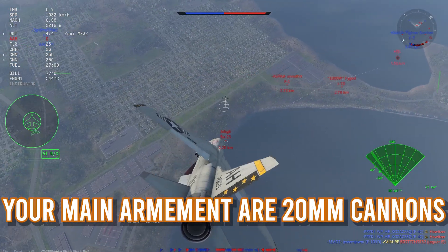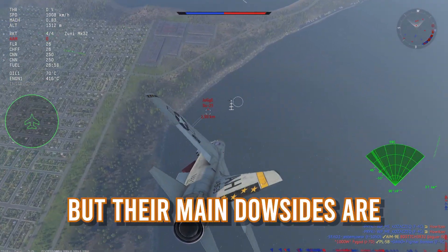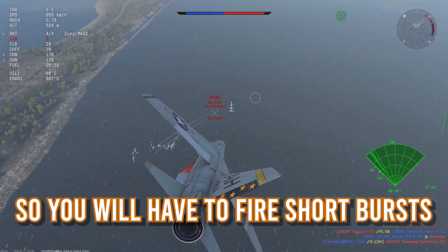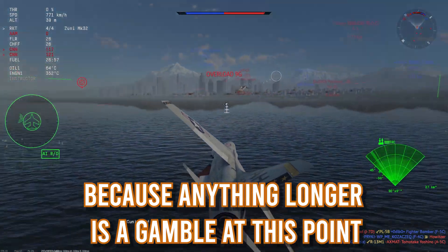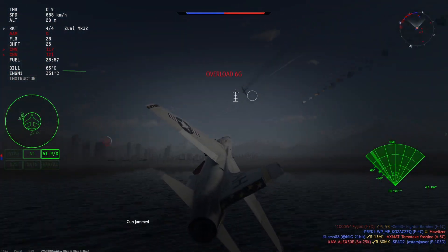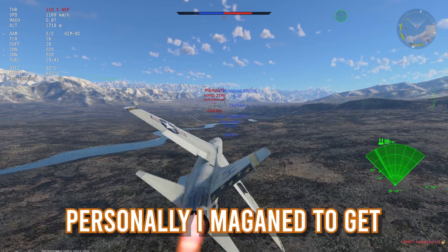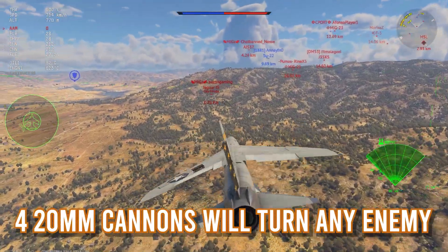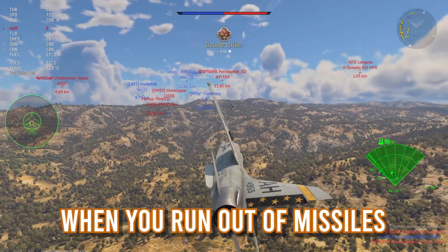Your main armament is 20mm cannons that can do lots of damage, but their main downsides are low ammo count and they are incredibly easy to jam. So you'll have to fire short bursts because anything longer is a gamble. Personally I managed to get some kills with them — four 20mm cannons will turn any enemy into ground beef, so you're not totally defenseless when you run out of missiles.